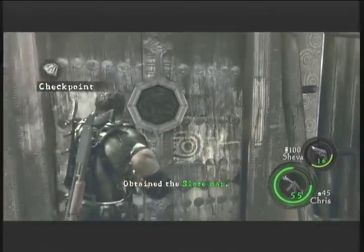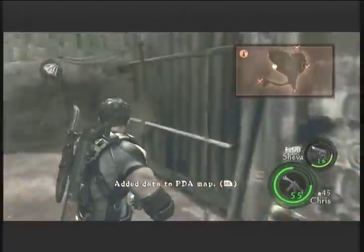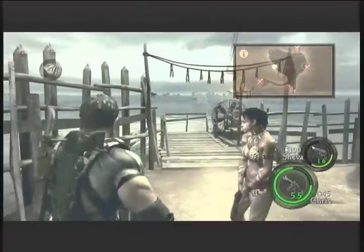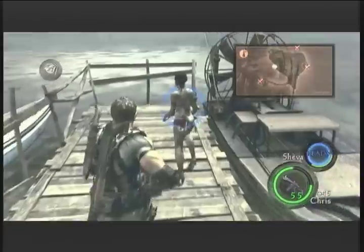What the hell's in here? It's a slate map. What the hell? I got - there's a rocket launcher.